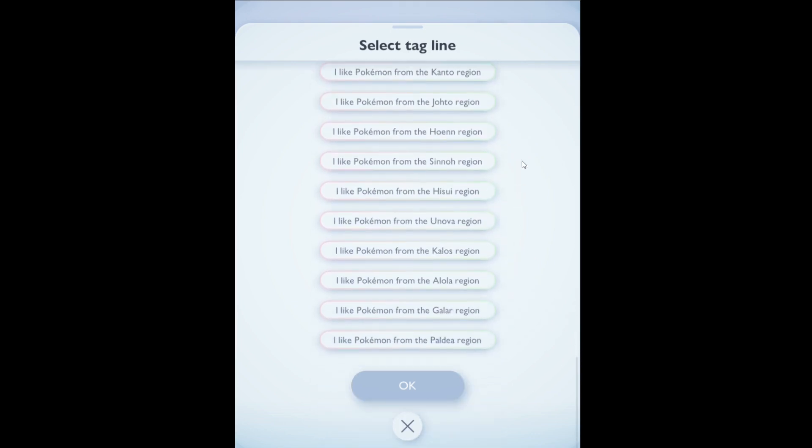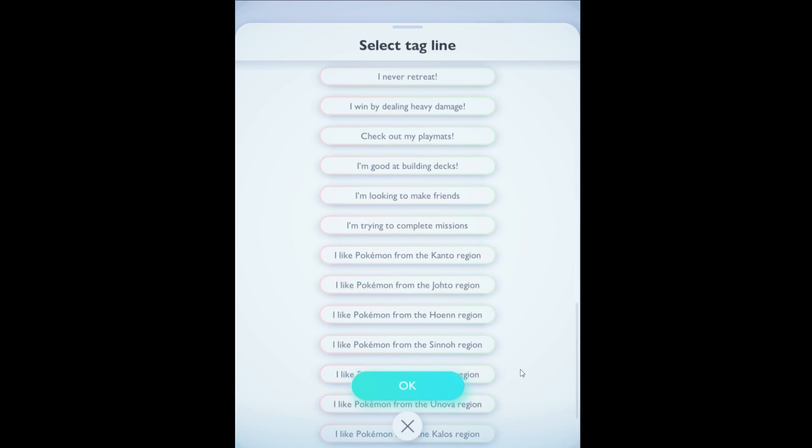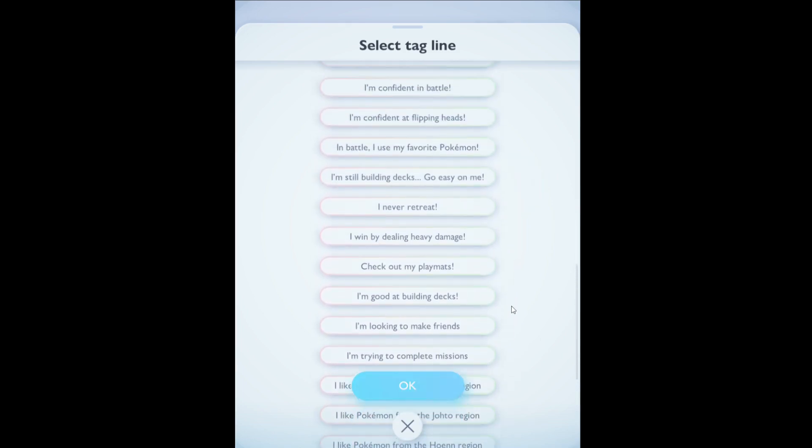This area of Pocket is also where you can select your tagline when entering a battle. So if you like the Pokemon of a specific region, or if you're a beginner and you want people to go easy on you, you can tell the world.